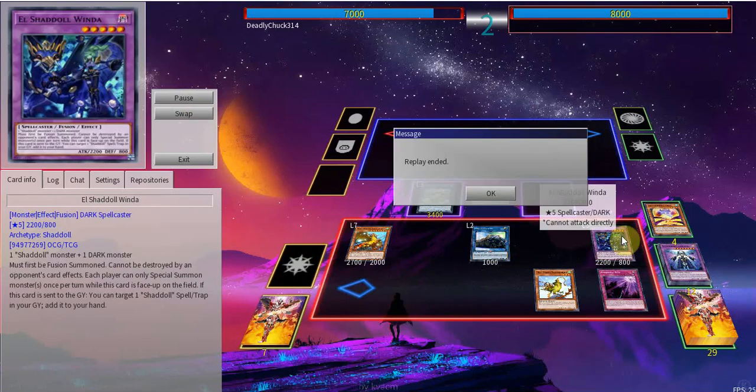You can just activate Schism, summon Winda — GG. It's just really, really stupid.